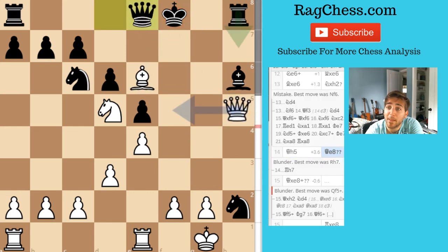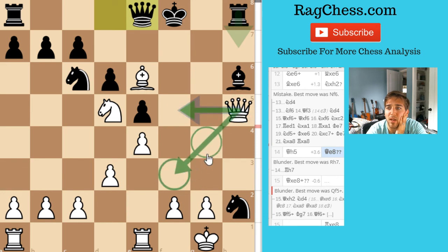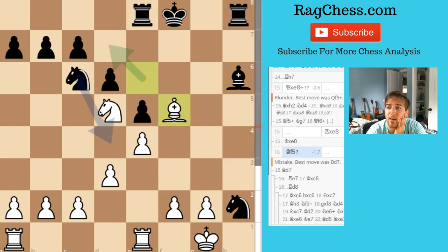Yeah, I mean really — what I should have done is... I'm not going to see that every time, but when you're attacking you kind of want to hold on to attacking pieces like your queen. Plus this is a threat. Yeah, check makes sense. I didn't see this check — I saw that this was blocked by the knight. I didn't like that move. Yeah, I did discover that after the fact.